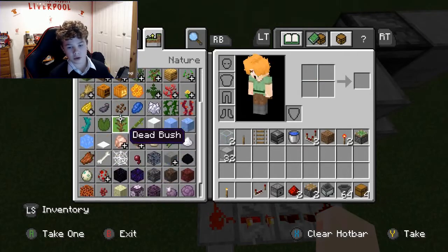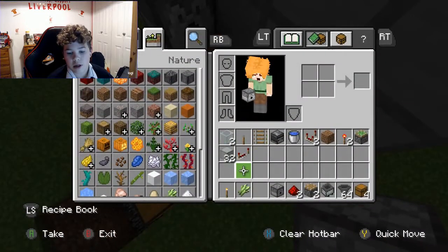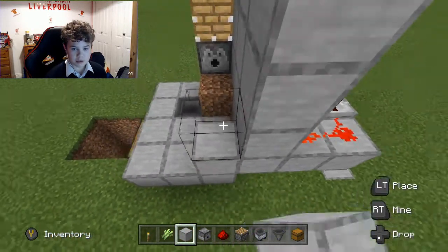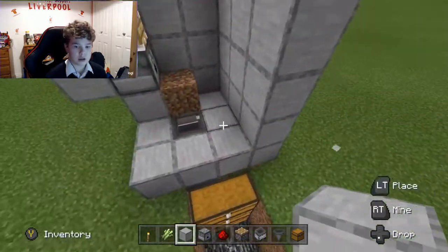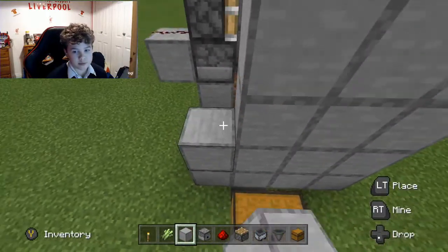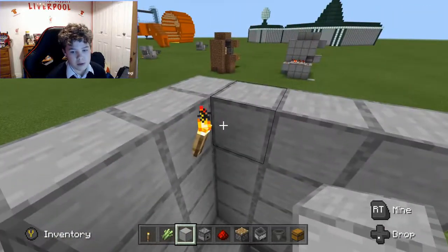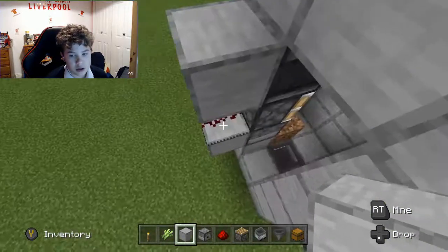Right — first you want to get a bunch of blocks around here, so I would just advise placing a lot of blocks up to this top section, up through the observer. This is very small so you can integrate it into your base very easily. You need your torch there and your blocks above the torch. This is fully AFK — you don't need to stand next to it or anything, so that's very useful.